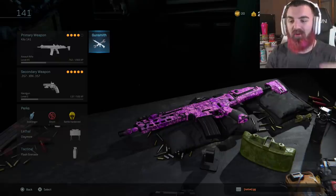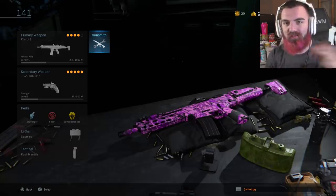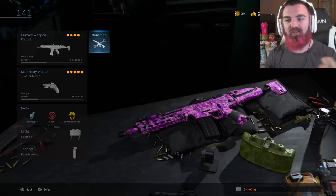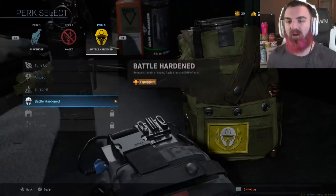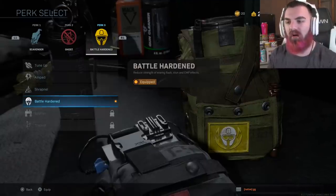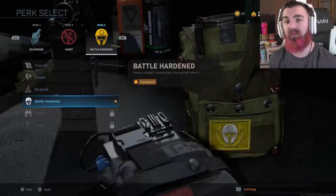I'm also running Claymores and Flash Grenades, because flashes are the best — you throw stuns and flashes the same way in this game. It's not like flashes take longer like in the older games. The three perks I'm running are Scavenger, Ghost, and Battle Hardened. Battle Hardened helps with flashes and stuns, because a lot of people run those in this game.